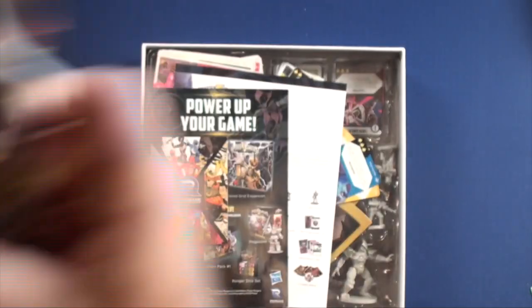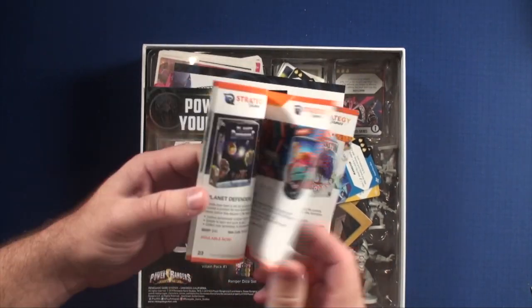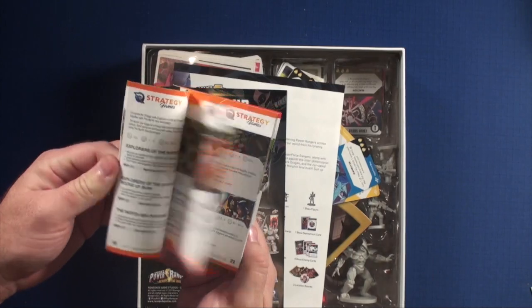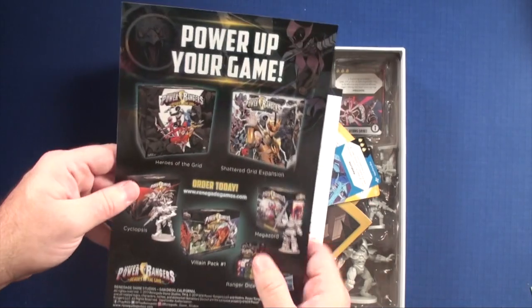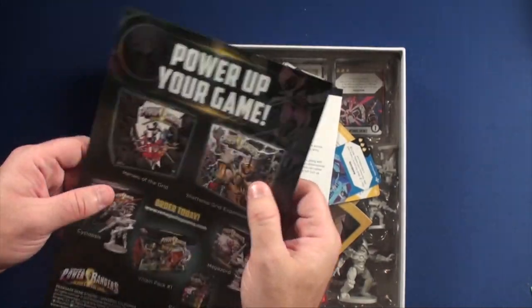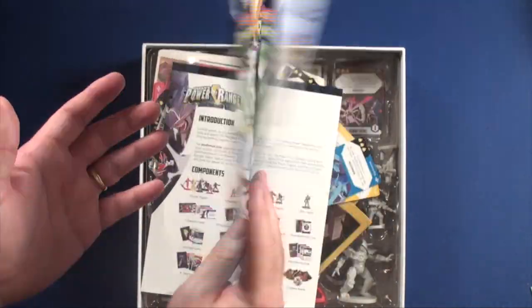Let's open up the box and take a look at what's inside. When you first open it up, you're going to get a Renegade advertisement. I love these — not only does it tell me what's out there for Renegade, I like to go back three or four years later and take a peek and see what was out. This is really cool because it tells you everything that's currently out for the series. So if you just got something, this is what else is available. I'm surprised more people don't do that. There's also a little bit of advertisement for some comics.